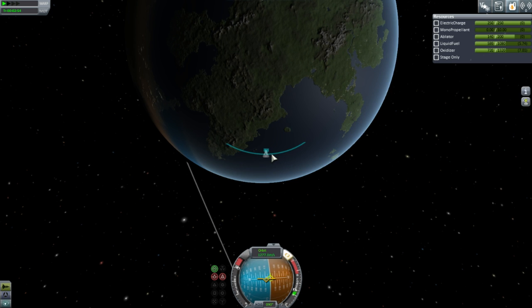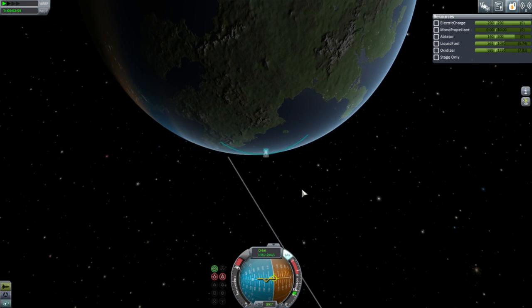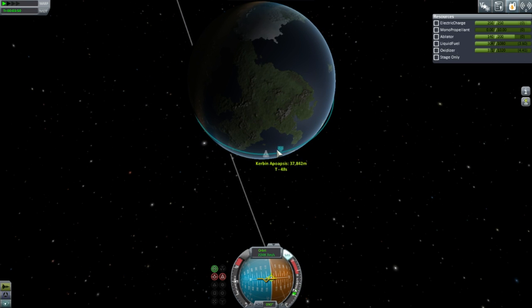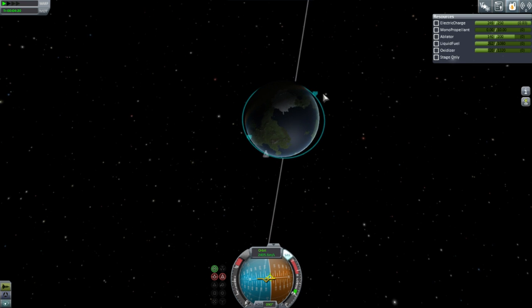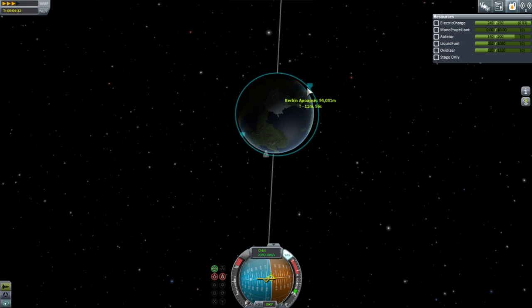Okay, this is not a very good ascent — hold on. I misjudged where my apoapsis was. 8,000 is still high — I need to know where it is like at 1,000. If it's 430 meters per second at 8,000, I'd say that's still relevant — you still have to worry about terminal velocity, because you could easily get faster than 430 meters per second by 8,000 meters — that's not that hard.